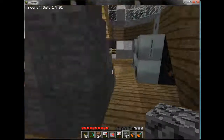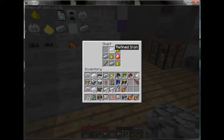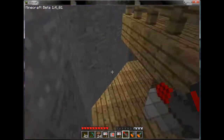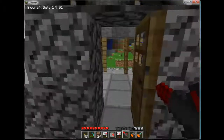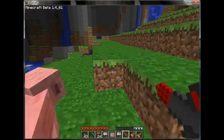So, what can we do with charged energy crystals? This is the pattern for a mining laser: three refined iron, three glowstone, a charged crystal, and a steel ingot — that gives you a mining laser. I thought originally it would just burn one shot on a block, but that is not the case.